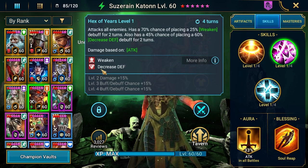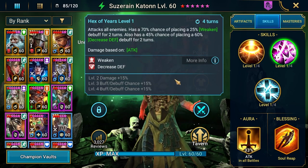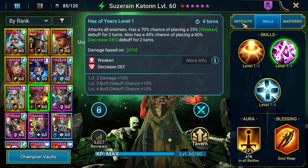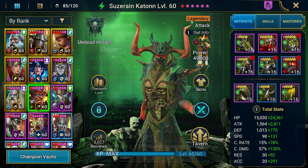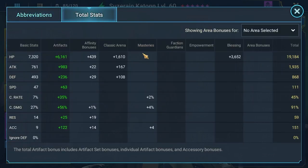Having those two debuffs means Rathalos will hit harder with his A3, which is what I want to achieve. The gear is more or less set — I've got a 7-piece Slayer set and some Perception pieces to land those debuffs, so over 300 accuracy, which is decent.